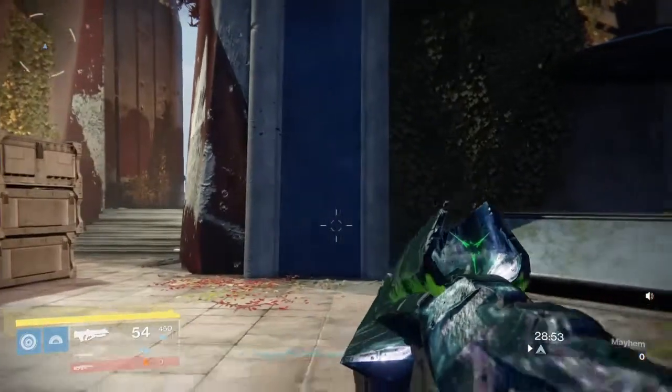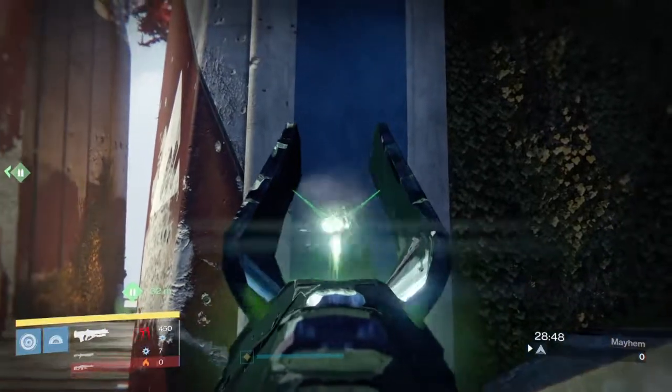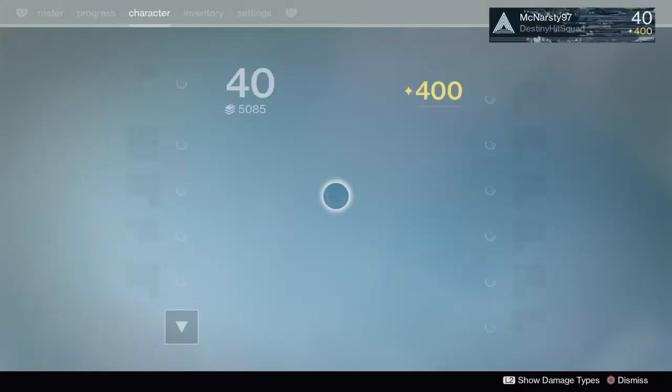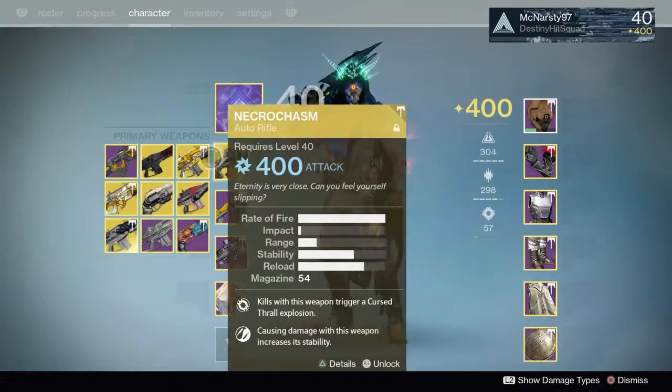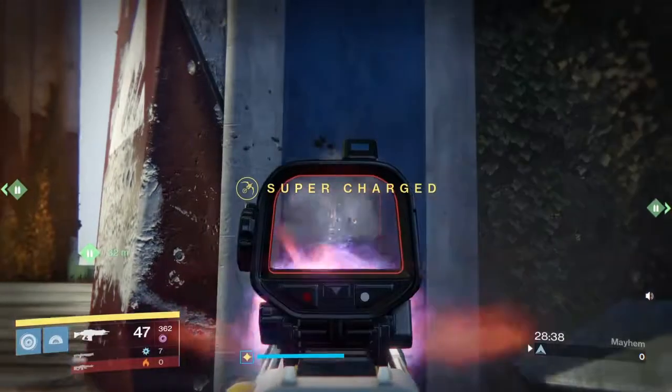Necrochasm — this gun right here, it's a beauty — has more side-to-side kick. Atheon's Epilog, on the other hand, has more vertical kick.